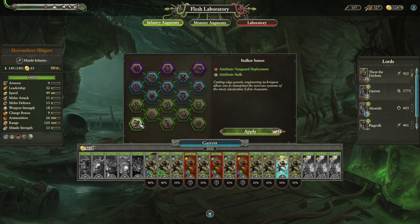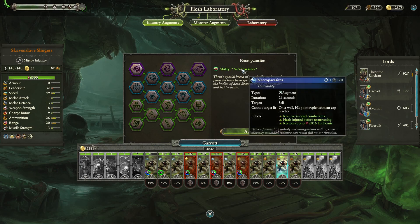Which upgrades do you want? For regular upgrades to infantry that don't depend on instability, I recommend these four. Stalker Senses for an invisible army if you're into that. Smart Feeding for bonus casualty replenishment and reduced upkeep. Spider Senses for the physical resistance at the cost of melee attack, so it is better on ranged units. And then Necroparasites, which heals models and raises dead ones like Invocation of Nehek — better on melee infantry because ranged tends not to get as damaged.